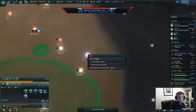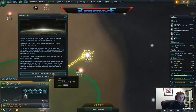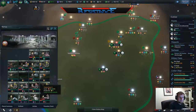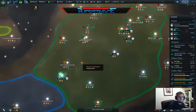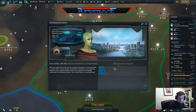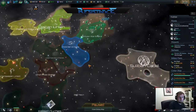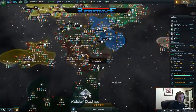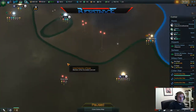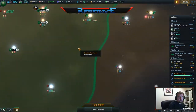Imperial construction project complete. Get some more minerals. An alien empire has established communications. Intuition. Assuming that would just be the east lot, but who knows.